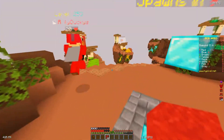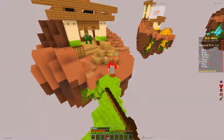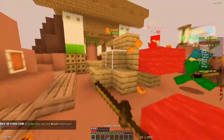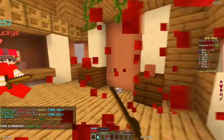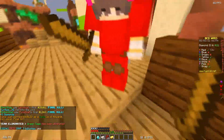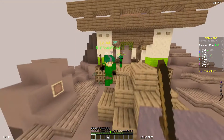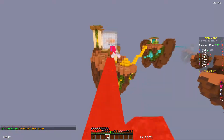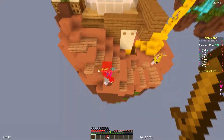Oh gosh, he got a double hit on me — I block clutched though. Can I have the final? Thank you. Did you see my clutch? That was a pretty nice clutch. Oh gosh, he got a double hit on me again. I almost have enough for iron armor — yes. Wow, green hadn't even bridged to yellow yet, that was weird. They're both back at their base now by the way.